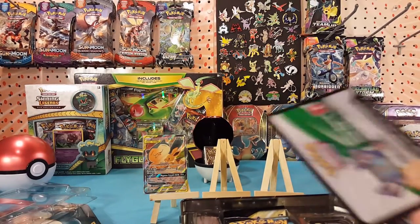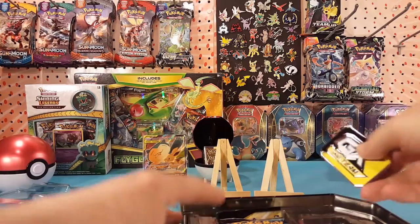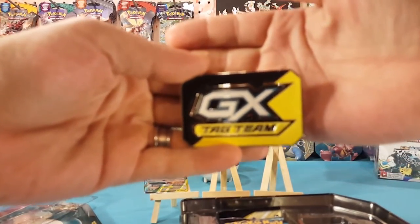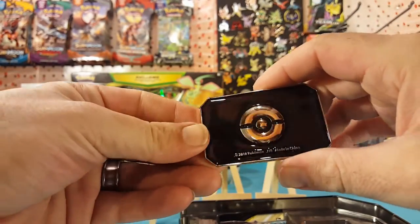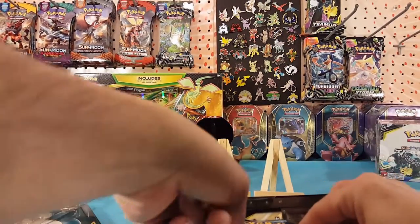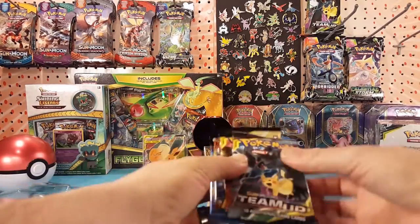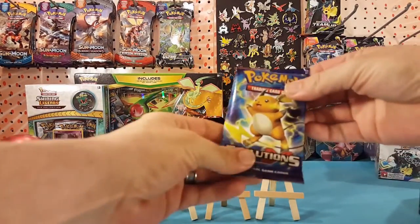This comes with a code card — put that in the giveaway pile. And inside, a very nice metal GX marker. Very nice, very sturdy. I like that they did these in metal as opposed to plastic.